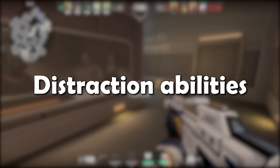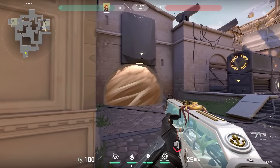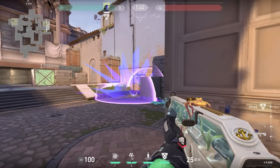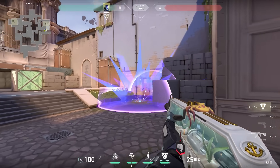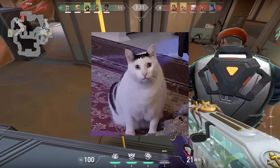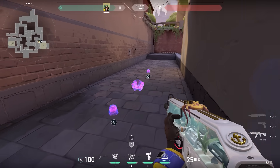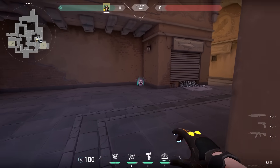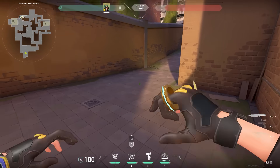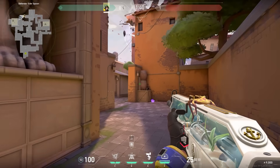The next tip you can use in your next game: distraction abilities. In Valorant, every ability has a direct purpose — with the smoke you want to block something off, with the flash you want to flash the enemies, and with mollies you want to get enemies out of corners. But what if you use your abilities as a distraction instead? The easiest example is Killjoy's alarm bot. Instead of using it for info, you place it around the corner, sit yourself on the other side, and when the enemies walk past they get distracted by the alarm bot — and that's the moment when you peek.